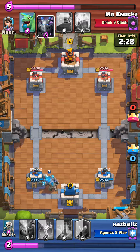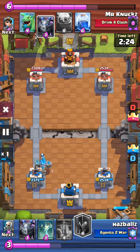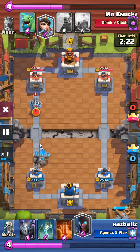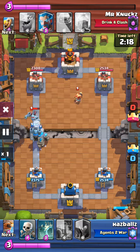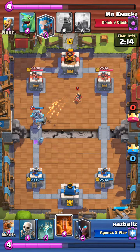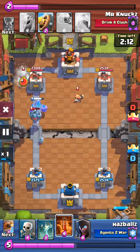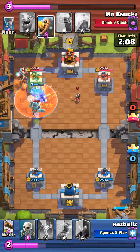The golem can be put in the back so that you can have more elixir bar for the support troops behind it. For this, you want to put the Night Witch behind the golem, not the minion in front of the golem.